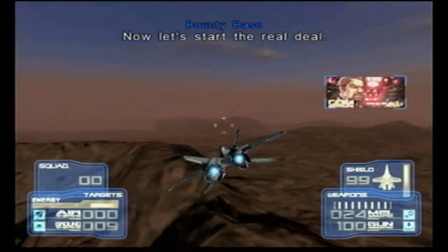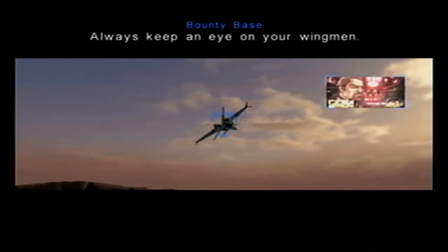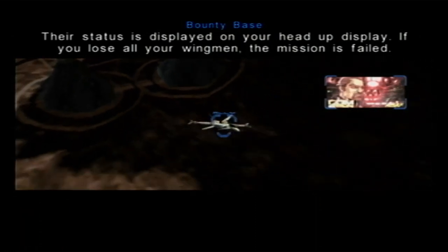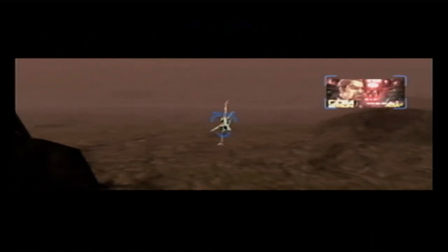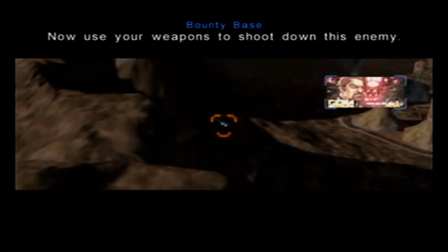Now you know how to use your basic weapons to destroy ground targets. Now let's start the real deal. Most of the time you'll be sent out on a mission with a whole squadron. Always keep an eye on your wingmen. Their status is displayed on your head up display. If you lose all your wingmen, the mission is failed. These blue marks indicate your wingmen. Enemy fighters are indicated by this mark. Now use your weapons to shoot down this enemy.